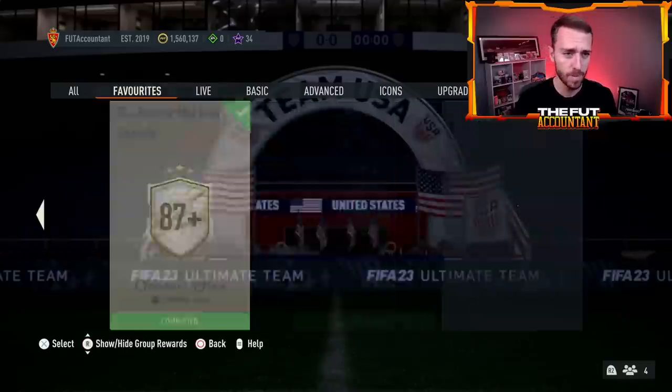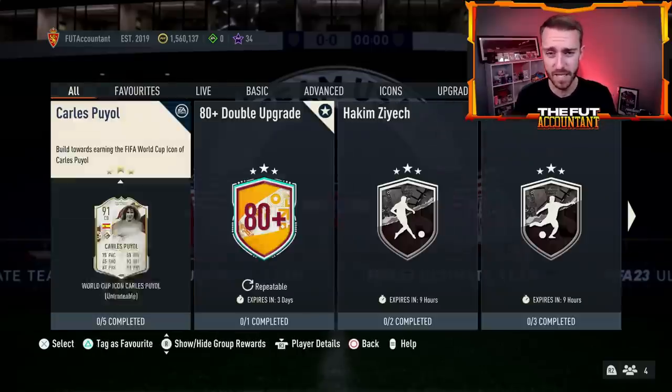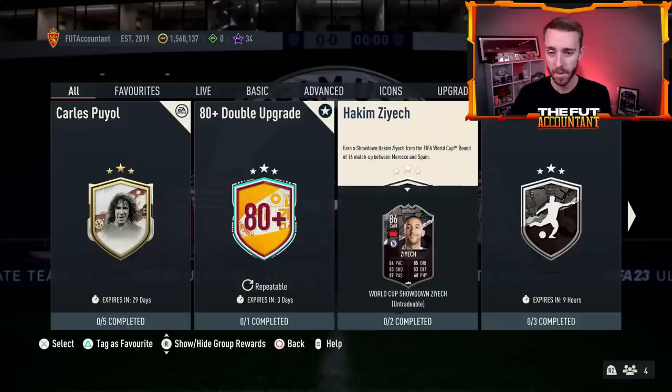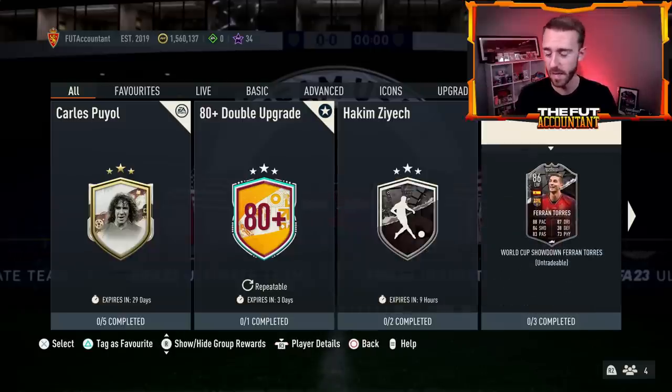I think today's content could be another gamble pack potentially. And I also feel like we might get a showdown today. I know there's no leaks, and there may not be a leak or maybe there will be one later today. But of course we've got Morocco and Spain playing today, and the showdowns seem to be popping pretty quick — one showdown goes away, another one comes in. The Bergwijn and Aronson went away, and boom, next day, Ziyech and Fernando Torres. So could we be getting another showdown today? I think there's potential for it.